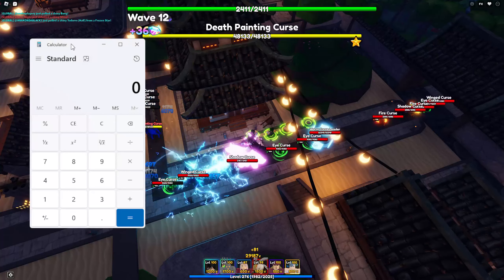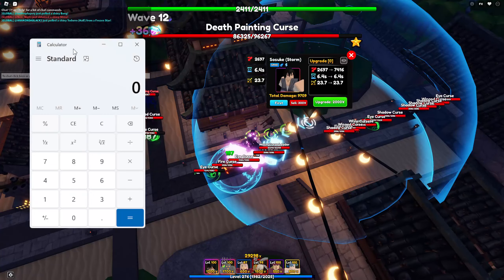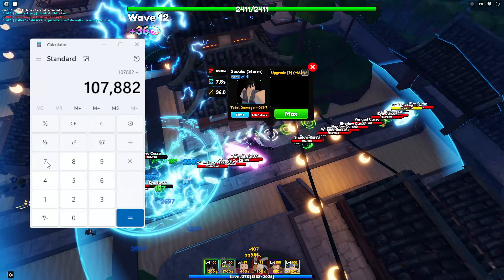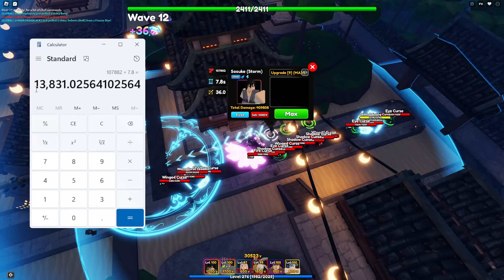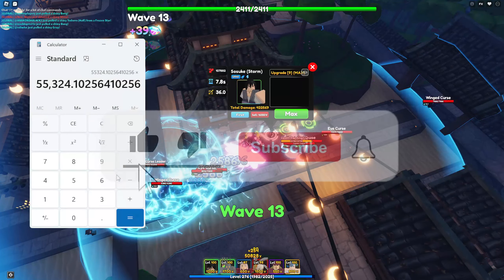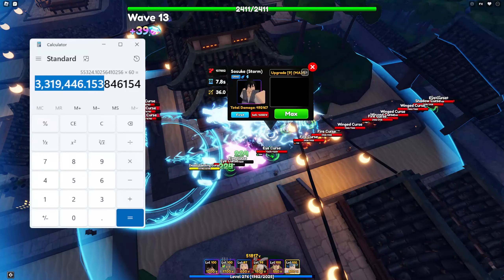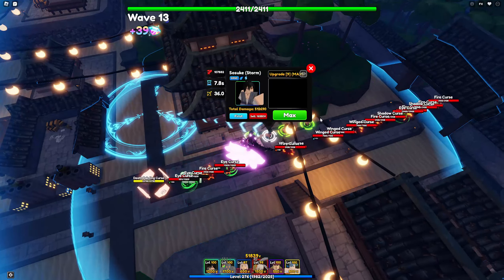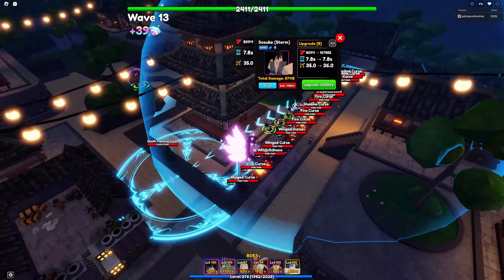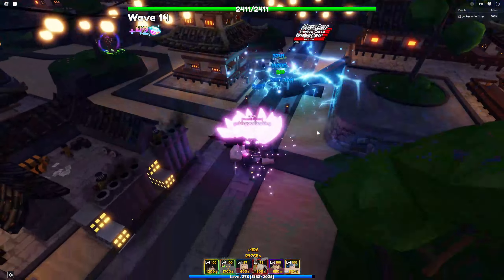Let me calculate his DPS. 107,882 divided by 7.8 equals 13,831 DPS. Times four since we can place down four units of Sasuke Storm, then times 60 for damage per minute — that's actually crazy. Denji plus power does three million, but just one Sasuke Storm is already enough to deal three million damage per minute. And you've also got to factor in that Sasuke can stun enemies. The animation looks really clean. Thanks so much for watching — love you, bye!